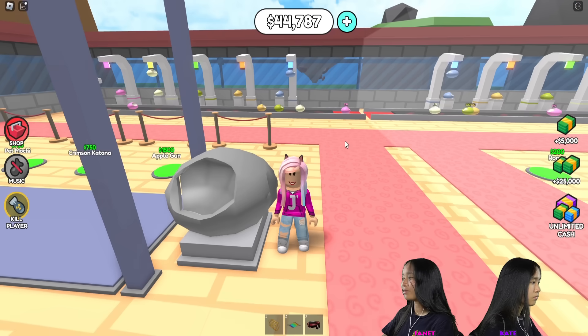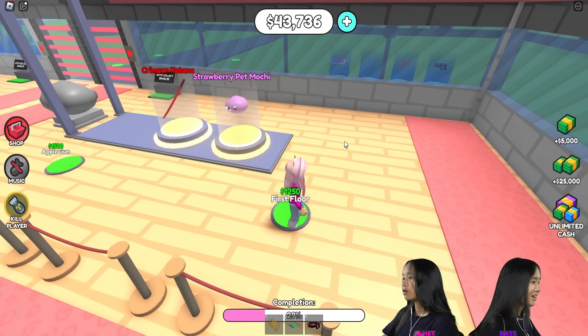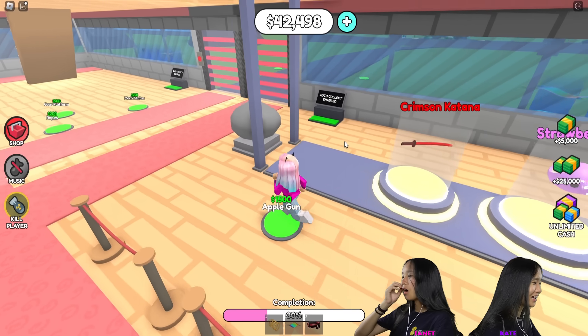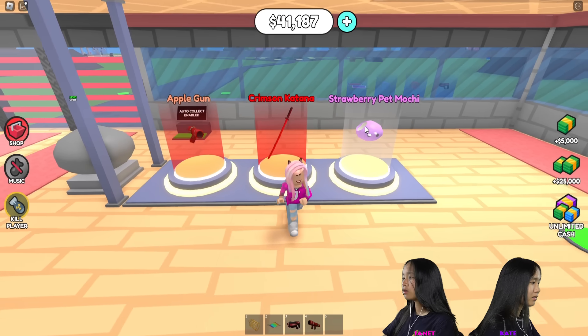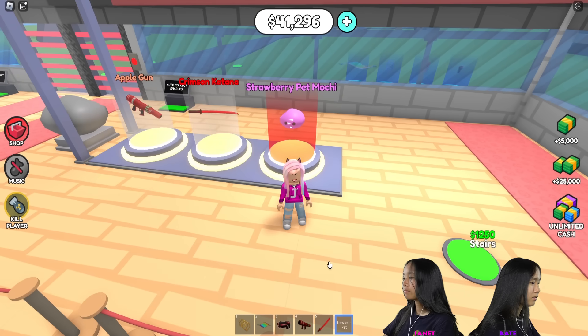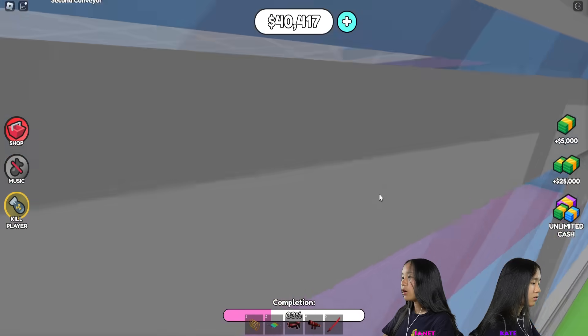I feel like this mochi looks kind of weird. Applegun, Crimson Katana, Pet Mochi, and first floor. You're calling our mochi weird looking? Yeah, it's really nice looking. Applegun, Crimson Katana, strawberry, Pet Mochi. Oh, it follows me! Nice. I think I'm done with the first floor.